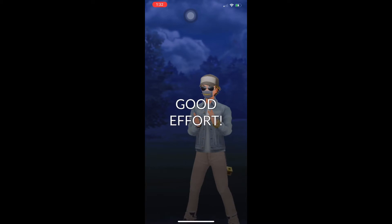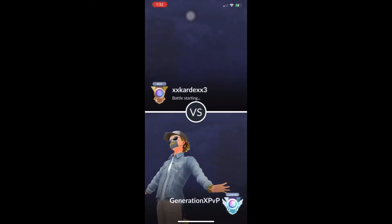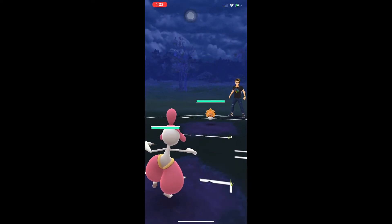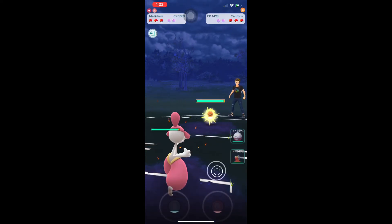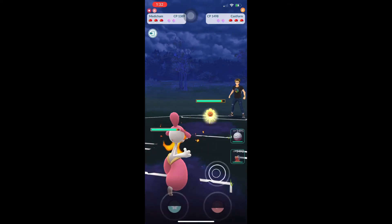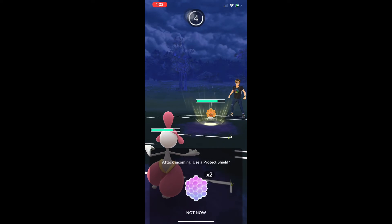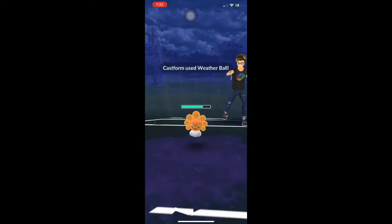We're going to exit out and go right into the next game. Love Cup, and we have Cardex — or X-Cardy. Medicham into a Castform. This is an interesting matchup, only because we're not running Power Up Punch — we're running Ice Punch, which is not that great against Castform. A little bit of lag at the start — we weren't able to get that counter in. Should be a Weather Ball coming in. Generally they run Weather Ball and Solar Beam on Sunny Castform. I do have one made, but I never used it in Love Cup — I still think Rainy Castform is the way to go in Open Great League.